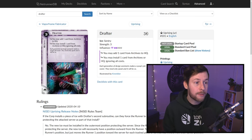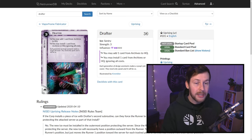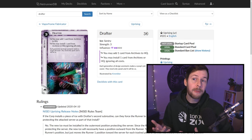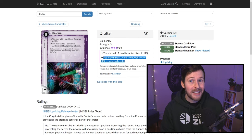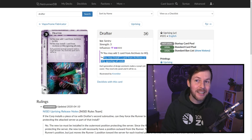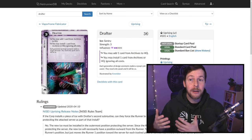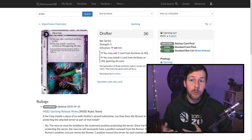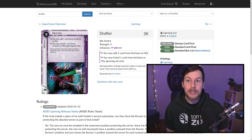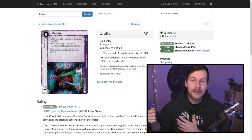Another popular standard card is Drafter — a sentry but not a biroid. Its subroutines are really strong in the mid game: you may add a card from Archives to HQ, and more importantly, you may install one card from Archives or HQ ignoring all costs. This is why you don't run into these things last click. If you run first click into a Drafter and the corporation installs something, the fact that you ran early and have clicks left means you can react. So many pieces of HB ice — whether biroid or not — reward running earlier so you can respond to whatever happens.